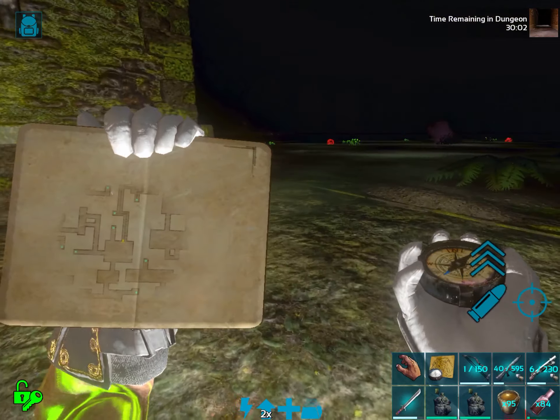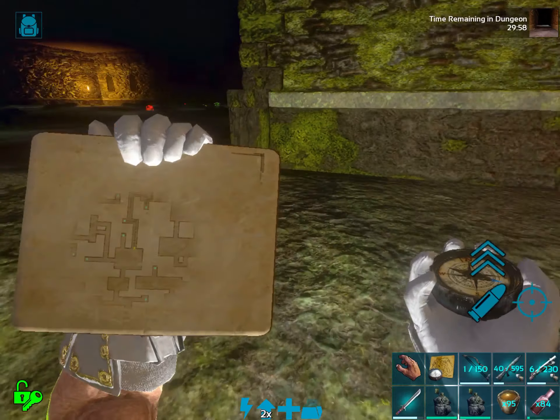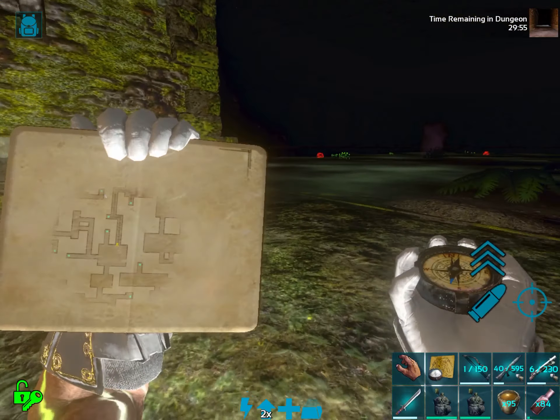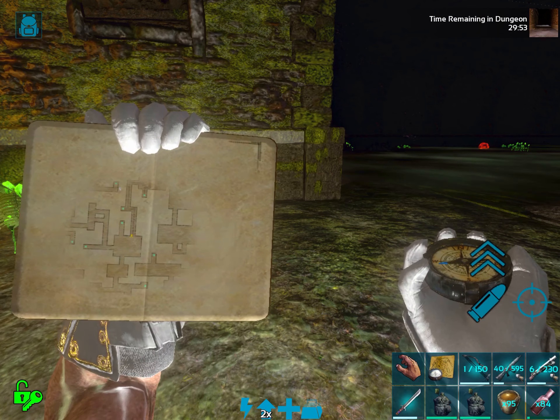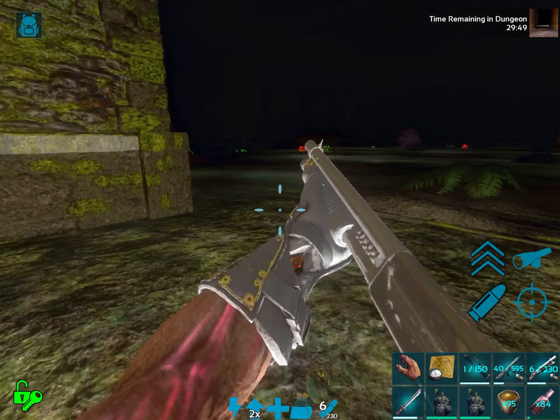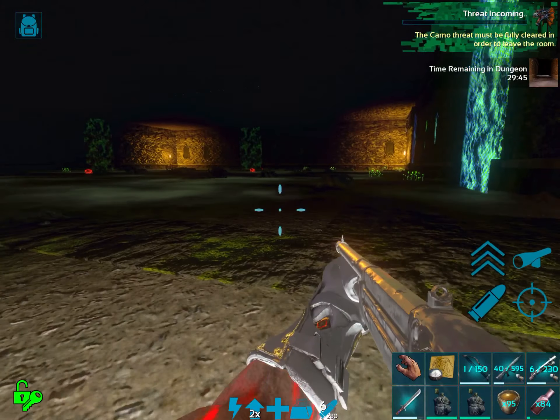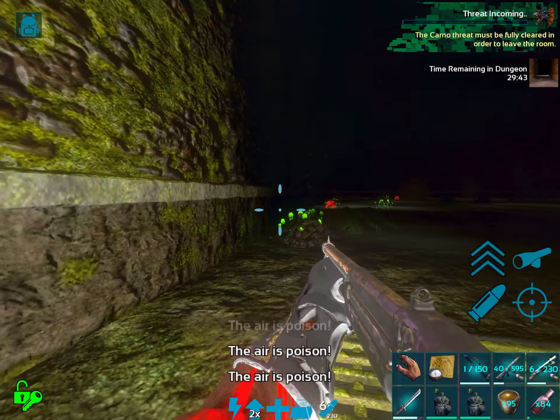This is looking like a room, guys. Let me just get the evidence I need. I don't even see it. I don't see any of the structures that tell me that's a room. However, we're not going to take any chances. So let's jump right in. Yep, it's a room.